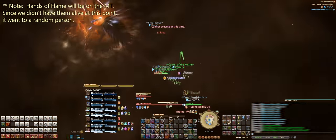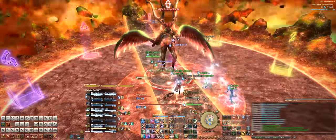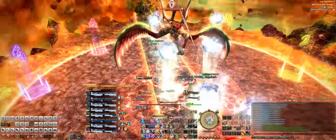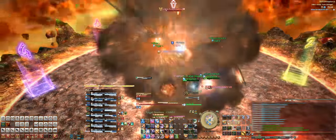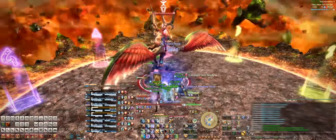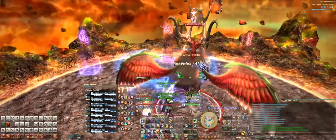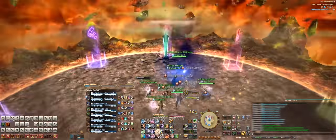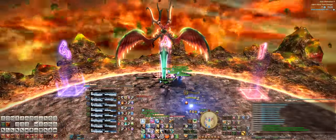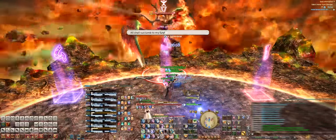Hands of Flame will happen again, so dodge accordingly, followed by instant incineration and then Meteor Strike. After that, Pharaoh Storm will come out twice, so dodge accordingly. Soon after, a giant knockback blue AoE will come down where the sword lands, and then Rakta Paska will cast Conflag Strike for the enrage. And if you've made it this far and your DPS was good enough, congratulations — you've just completed Eden's Verse Furor, known as E6S.